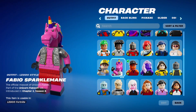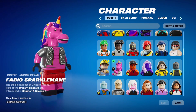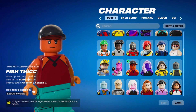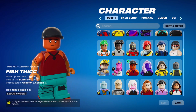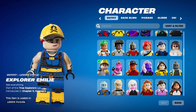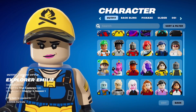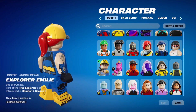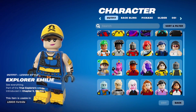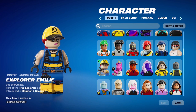They could give Fabio Sparklemaine his horse face and animation and everything, but they couldn't give Fish Thick his fish face? Or Agent Peely? And then of course here's the free LEGO skin Explorer Emily that you can get with your LEGO Insider set. This is a solid skin — look at the printing on the side. She's got some cuffs on her wrists. Very good. I haven't even seen this actual skin.